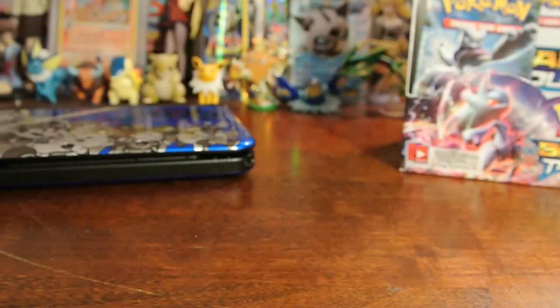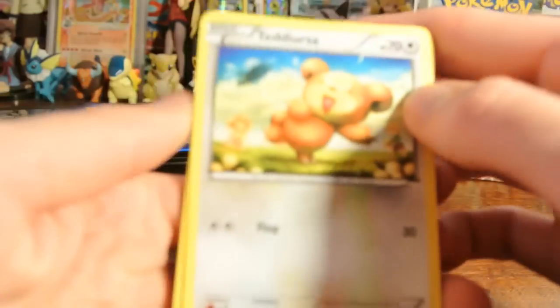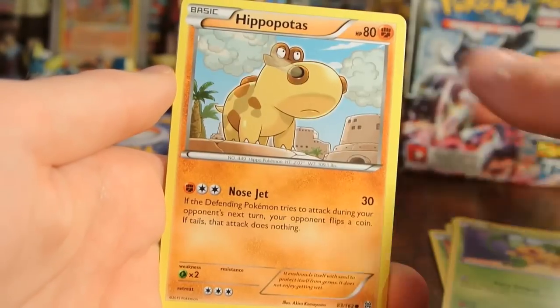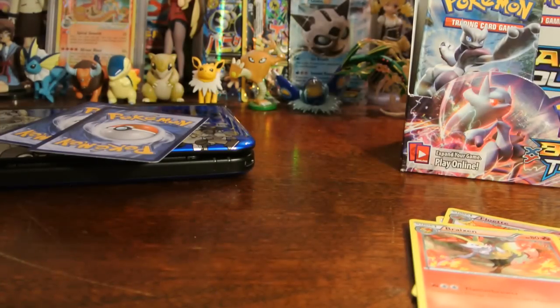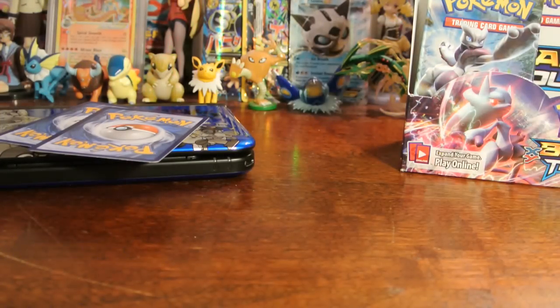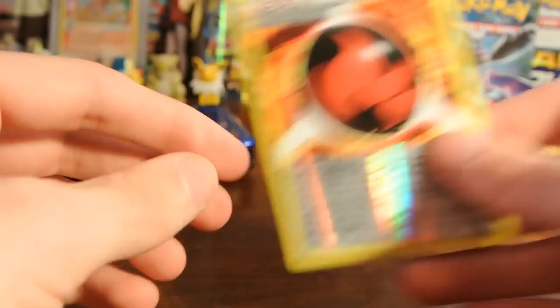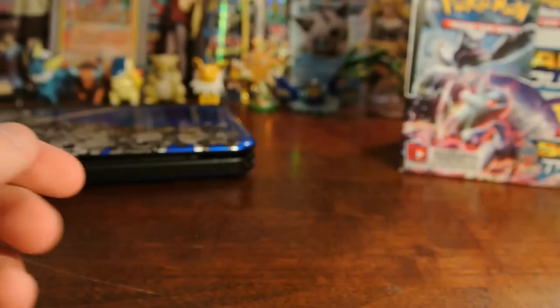This is the last Mega Mewtwo Y pack. Teddy Ursa, Scatterbug, Ralts, Pantsage, Hippopotas, Flow-It, Breaks-In, and Super Rod. Reverse is a Burning Energy — I don't believe I had this one yet, that is an uncommon. And my rare is a Mr. Mime — second one in the box, so we're just sort of repeating regular rares now.